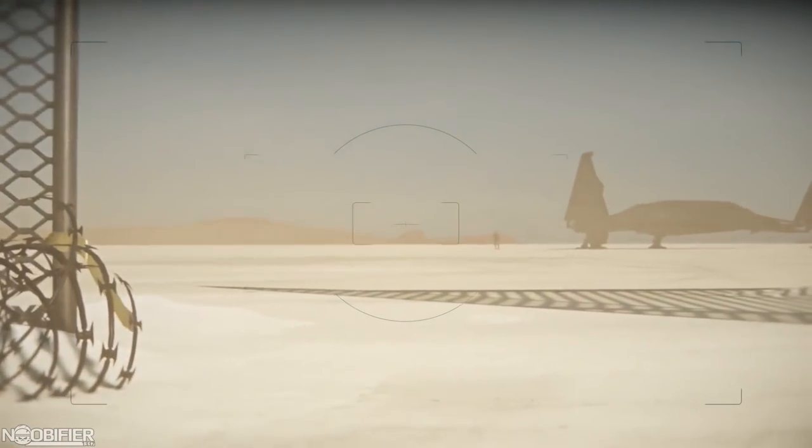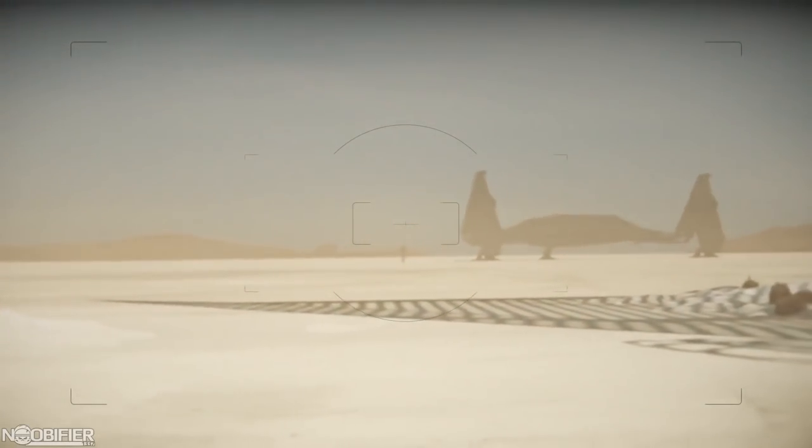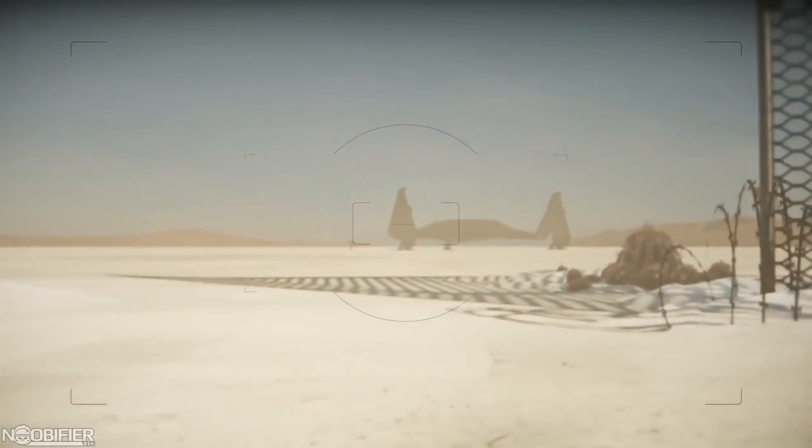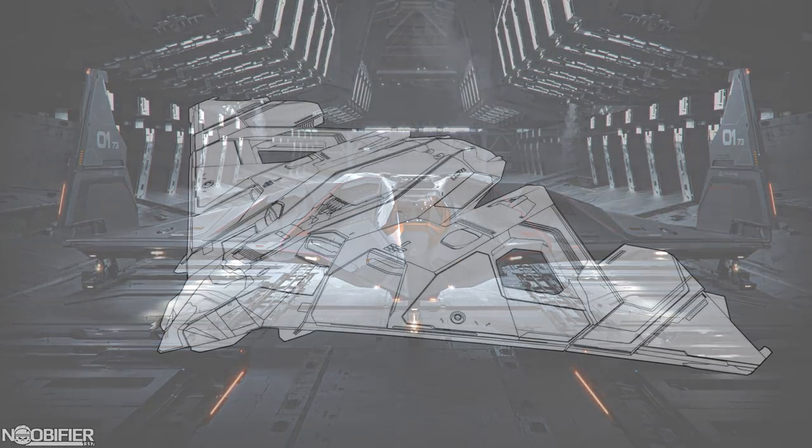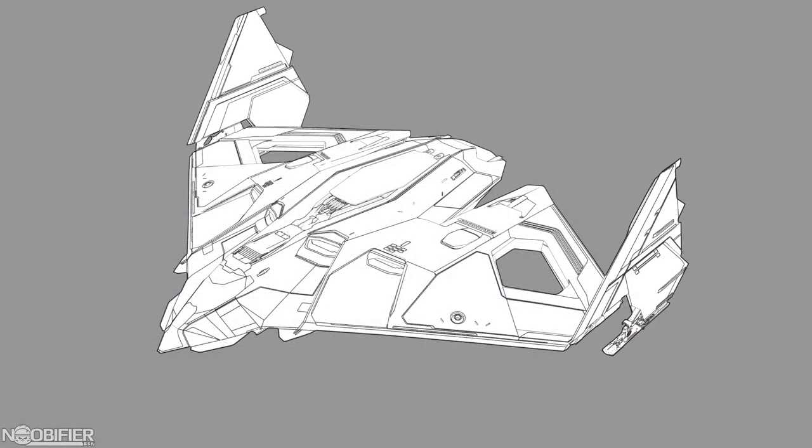The next ship is the Aegis Eclipse. It's the perfect follow-up ship to the Warlock attack. Being a stealth torpedo bomber, its yield might do very little against a shield. However, disabling the shields and point defense systems first and then landing a clean hit with full effect makes this pairing of an EMP ship with a stealth bomber seem so natural.